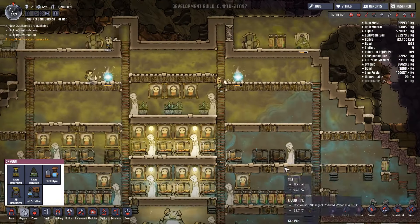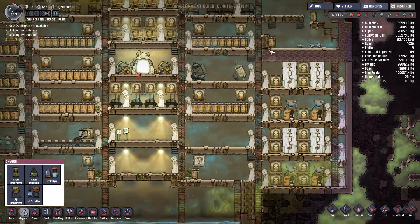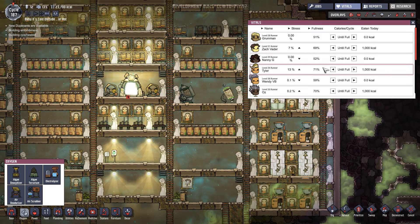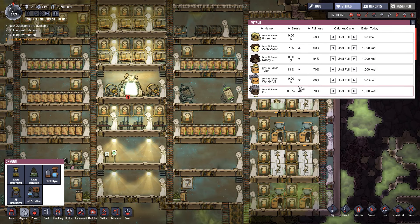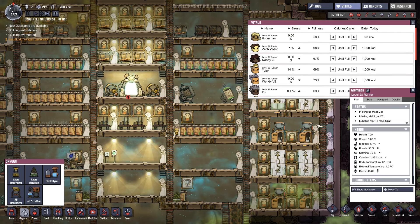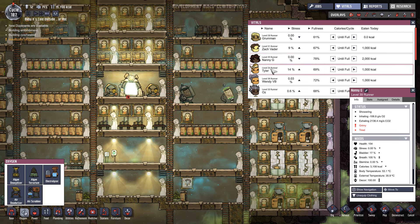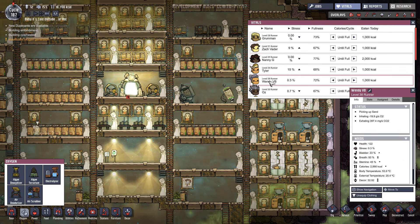Getting there slowly but surely! We've got all our masterpieces going on, we've got our rejuvenation. Let's just check out the health of our tubes - god, please developers put the health on here so you can just see it. How could they not put health on here? Grumman - you're fine. Nanny is fine. Earth's health is up to 154! Tyler's is up to 200! Wendy VB 122. Cool!